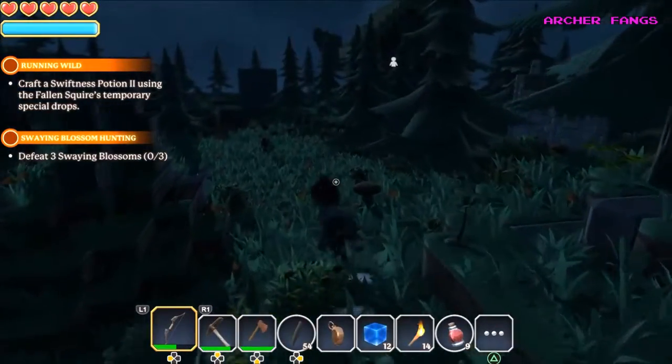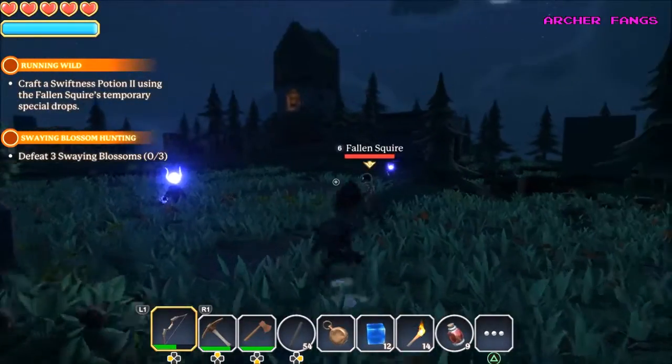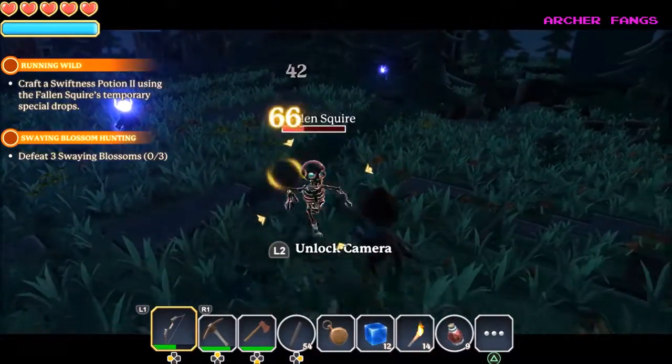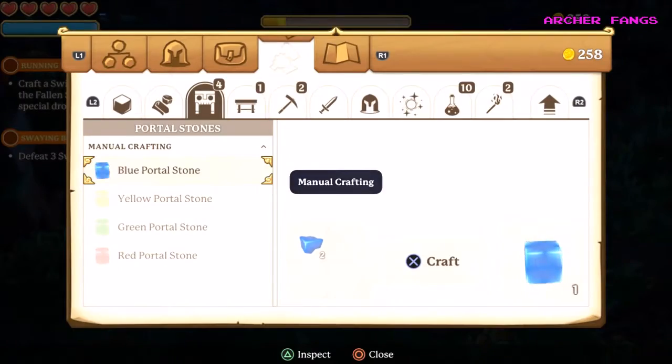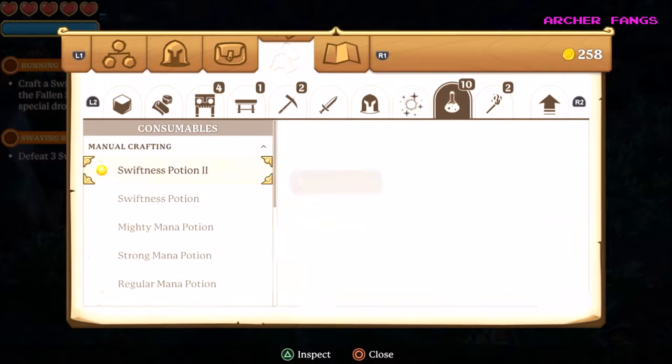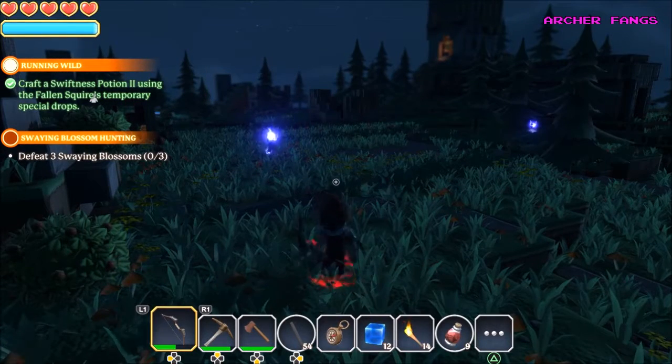We still need to defeat three Swain Blossoms and craft the swiftness potion. There's a fallen squire — I think I need one more Ice Rose. Actually I think I have enough now. We completed the Running Wild quest!